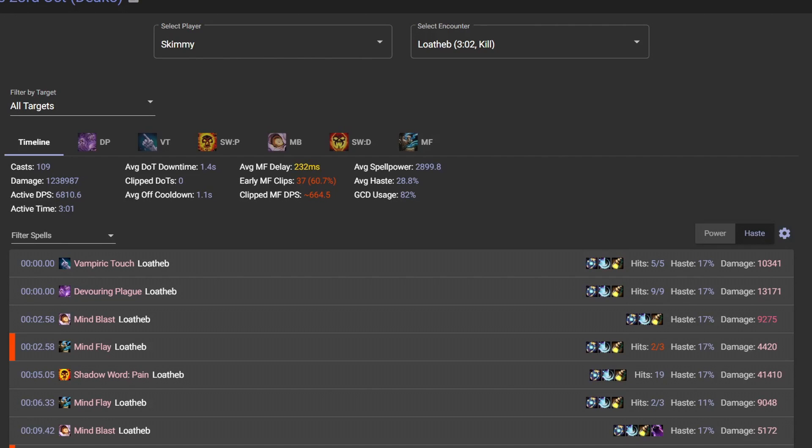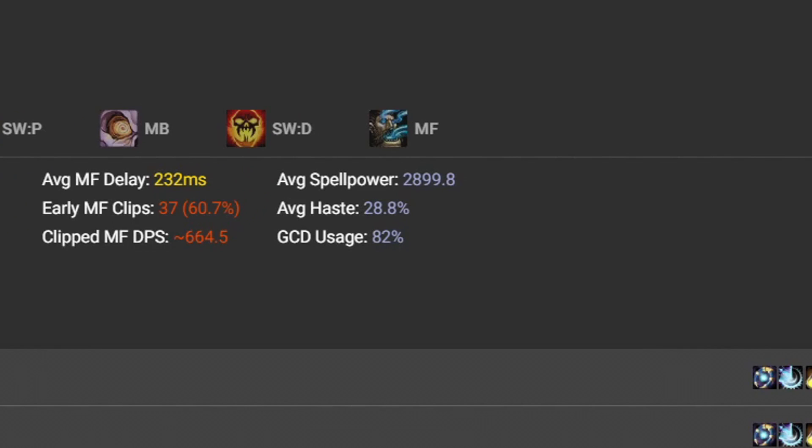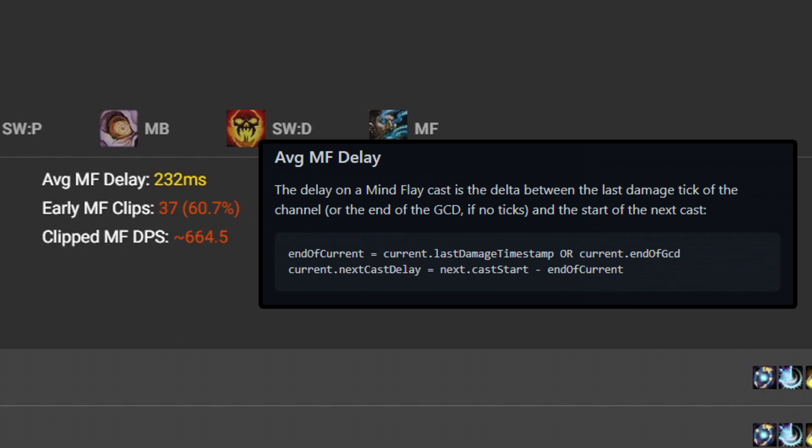First we'll look at a bad log. I've picked this one because it happened when they fixed troll flay but in turn broke our cast bar, which made using Mind Flay an absolute nightmare. As you can see, in yellow as a warning message is our average Mind Flay delay. This is a test of your reaction time — how long did it take for your next cast after that last tick of Mind Flay completed? You want this to be as low as possible, and some of the world's very best players have this down to double digits — 50, even 60 milliseconds.